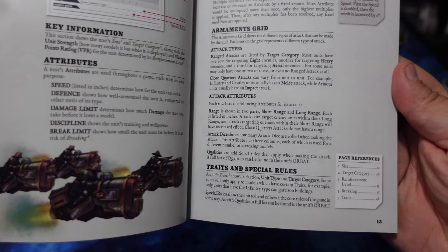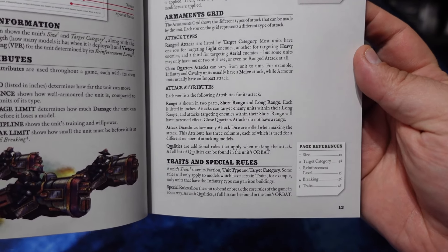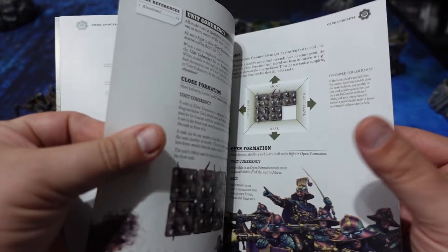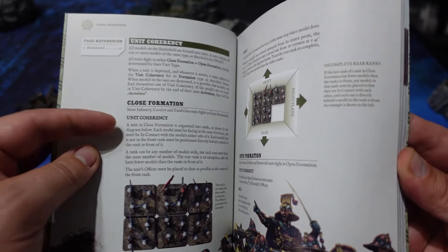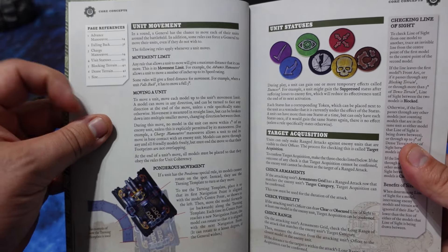One such example is the size that is mentioned on this page. It will determine what kind of terrain you can hide behind, when other models are going to be blocking line of sight, when it is going to conceal those different units, and so on. The main core concepts are still the same — you still work with arcs and everything.